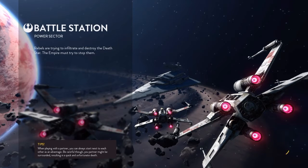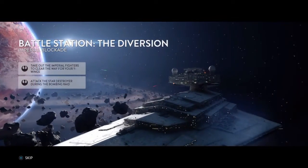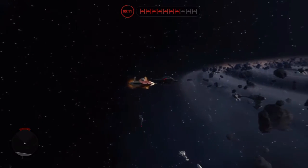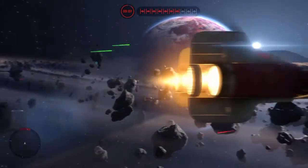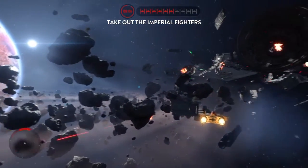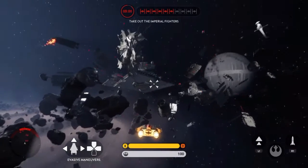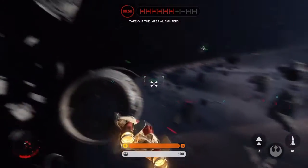Alright guys, we got some Death Star expansion pack gameplay coming at you from the Rebels side. We're going to see what the Rebellion can do against the evil Empire. Starting out as an A-Wing. Let's take out some baddies here.